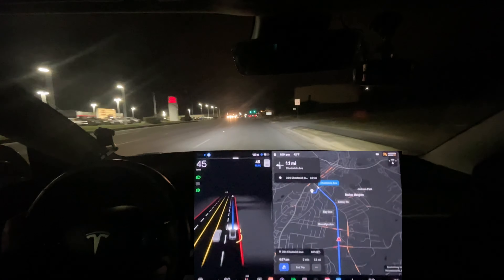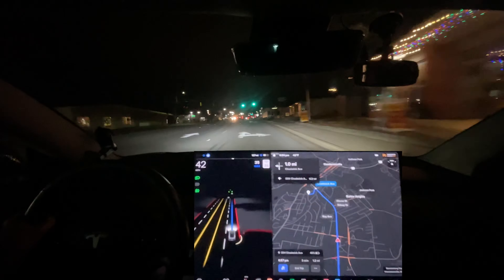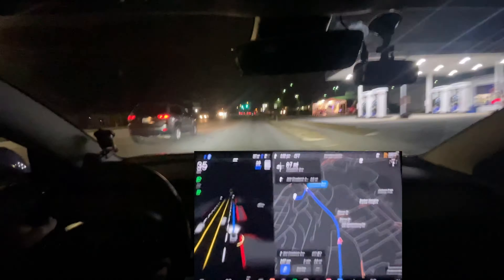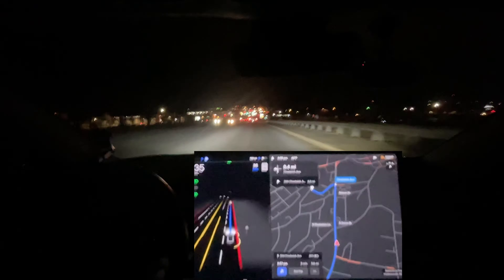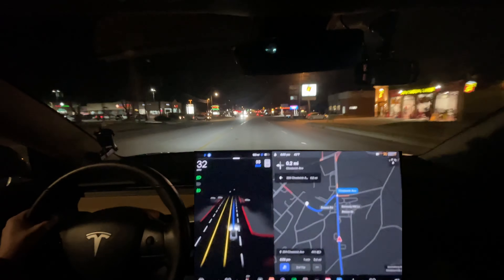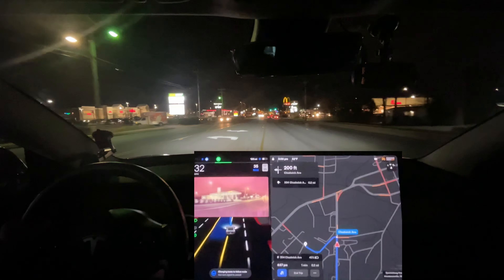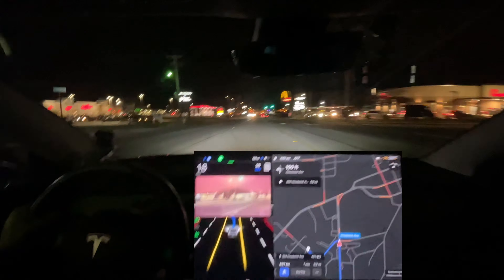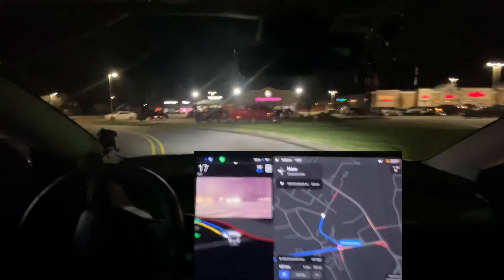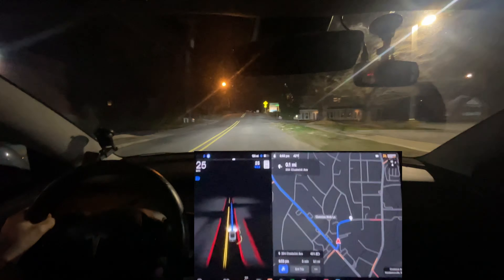Right here the speed limit changes — this is something I'm really looking for. It goes from 45 to 35, but look how slowly it's going down in speed. It needs to be a lot quicker than that. It's slowing down — except that car is in my lane for some reason. It needs to just go ahead and commit if it's going to turn. I'm pressing the accelerator — it's very hesitant in there. It might have been because there was a car crossing beside me to my right, and that might have been what was causing the hesitancy. It probably couldn't tell if the cars in front were coming towards us.